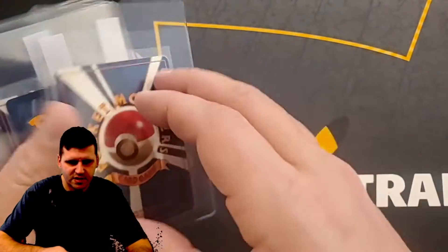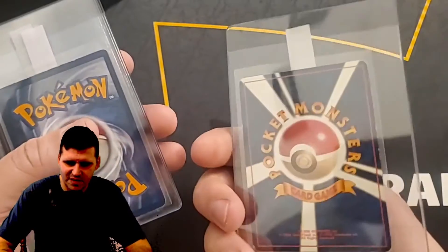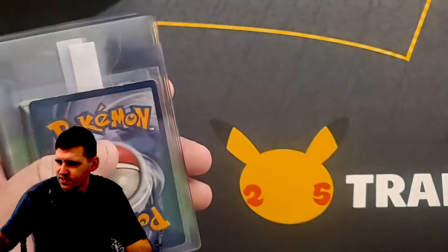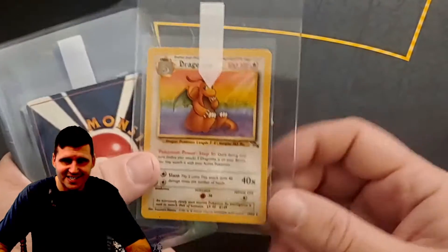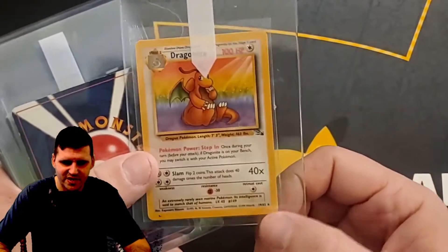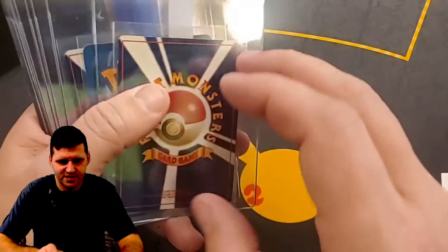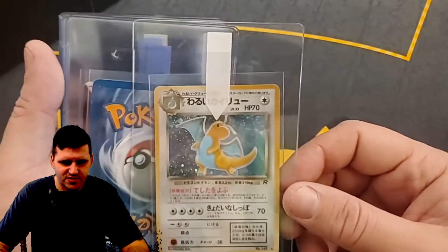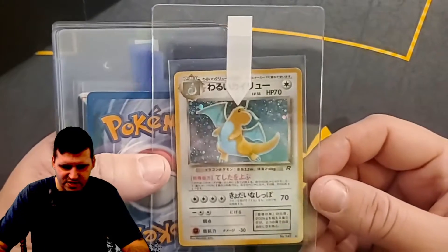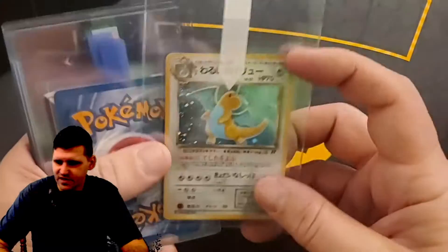Chansey holographic from Japanese Base Set — very nice card. English card Dragonite, non-holographic Dragonite — it's not the error card, not the five out of 62, sadly. But it is a Dragonite, which is still very nice. Japanese Dragonite from what I think is Rocket Gang — that's what it was called in Japanese. Still a very nice, cool looking card, a little off-center, not the best condition but still very nice.